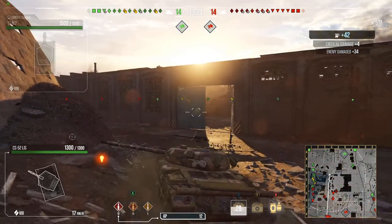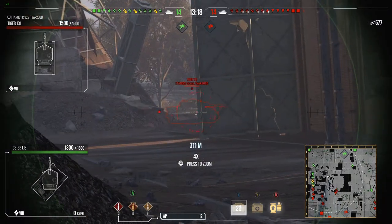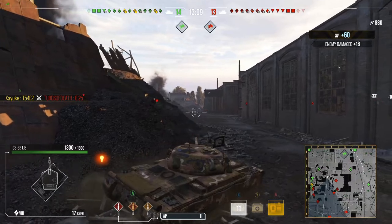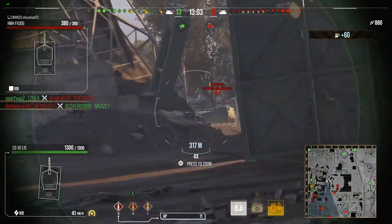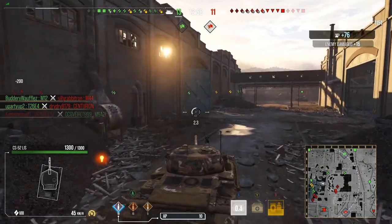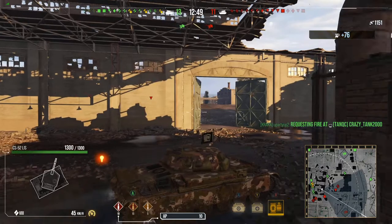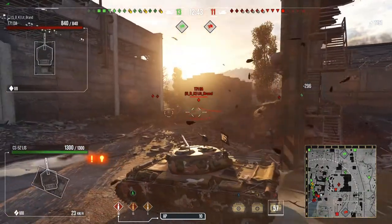We have a lot of guys pushing out on the right side — we've got Yuki, Southern, and the rest of everybody else. Tiger 131 doesn't have enough view range to spot us until we fire. The 208 standard penetration is enough to get the job done, even against some Tier 10s. But against heavily armored opponents, you're going to want to load the premium.